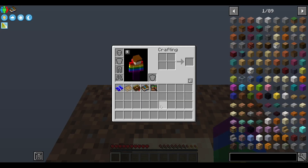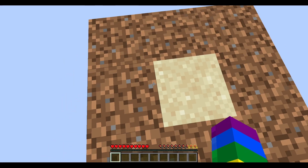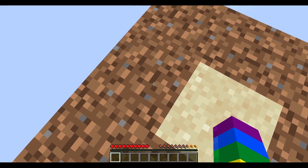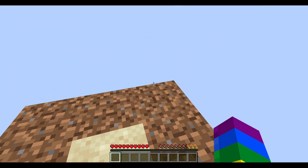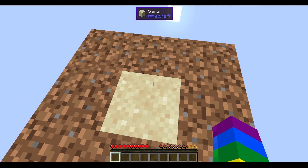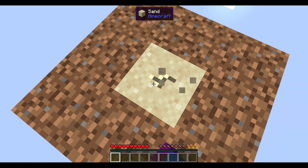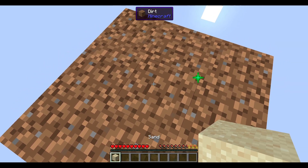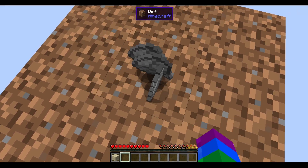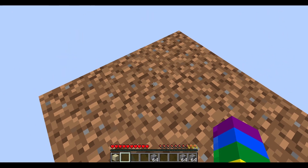What we need to do first is create ourselves some cobblestone. To do that you shift and right-click, but it might not work right away — you may have to wait until you get a block in the middle. You can't really interact with these at first. There we go, we've got a block. I'll be back when I have two stacks of cobblestone. Now I've got myself three stacks of cobblestone.